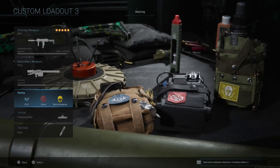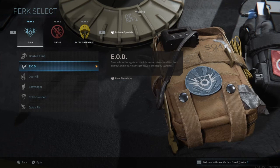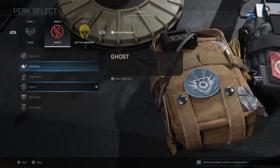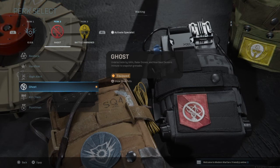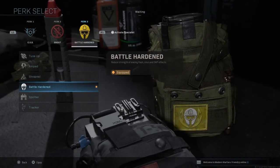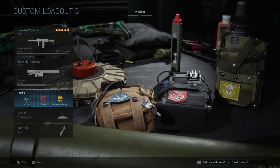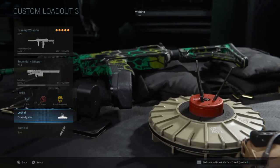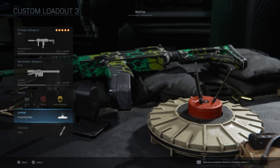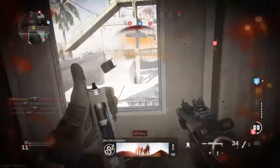This class is basically just for being super safe and not dying from stupid things like streaks, claymores, and all that kind of stuff. I have the EOD perk, which lets me survive proximity mines, claymores, and streaks a lot more easily. I have Ghost so I stay off the minimap when they have a UAV, and Battle Hardened in case they flashbang me. This is the super safe class — it's going to help raise your K/D because you won't be dying from claymores, proximity mines, or scorestreaks. You'll be hidden on the map with a rocket launcher to take down enemy streaks.